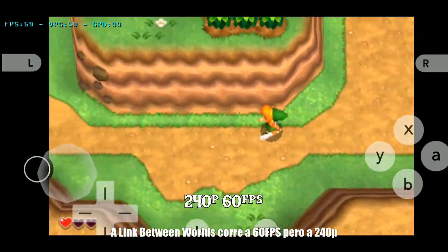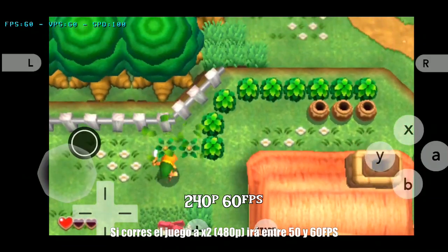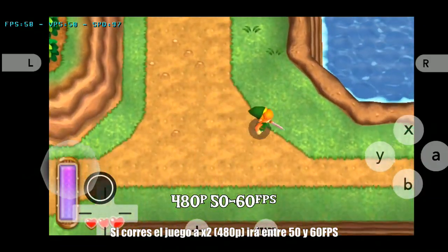A Link Between Worlds runs at 60 fps but at 240p. If you run the game at 480p you will get between 50 or 60 fps.